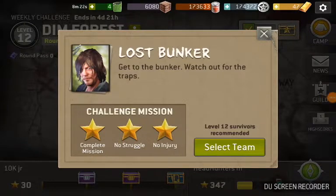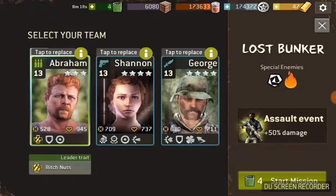Lost Bunker here. On my higher level accounts I like to take all melee teams for this one. The problem with this account is you have some limitations with lower level players — the melees just can't quite cut it because of their equipment. So I'm going to take Abraham, my best shooter, and my best scout.